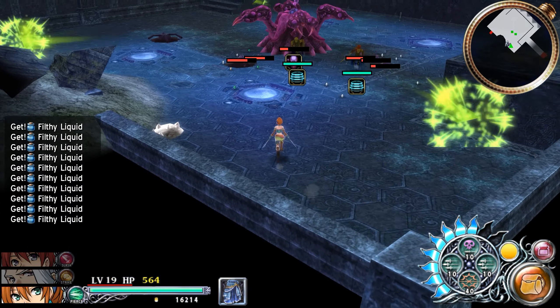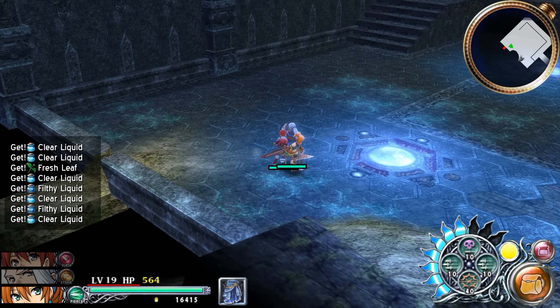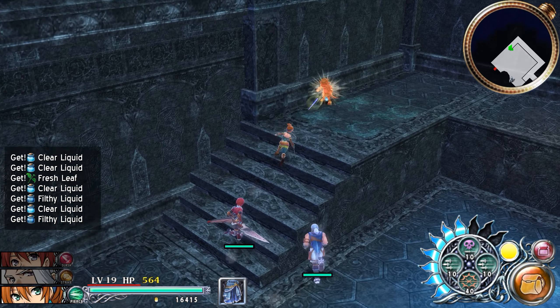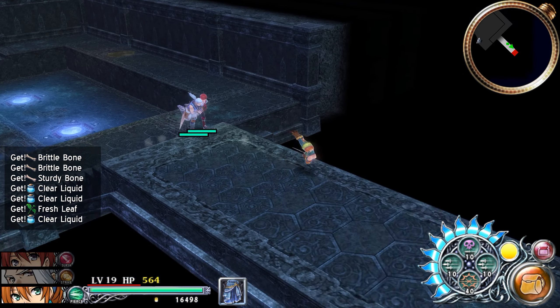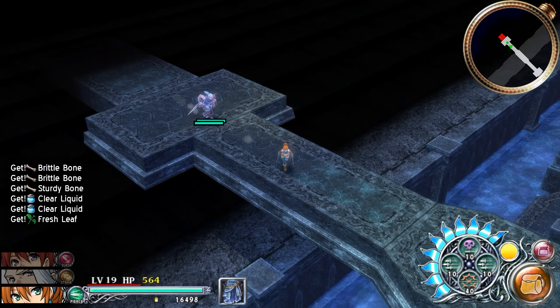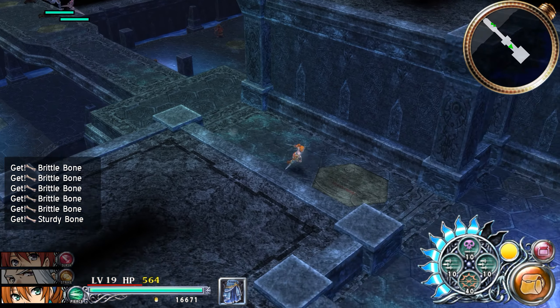Lots of skill finishes. Did we grab it? Yeah, we did. So they say there's supposed to be something useful here. What could be here? They say there's supposed to be some kind of treasure.